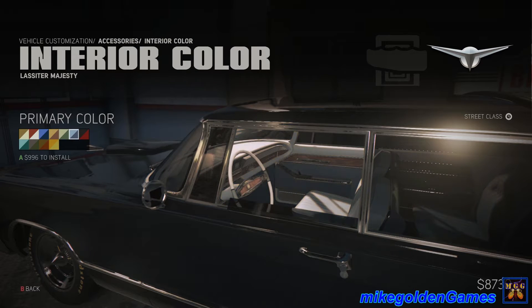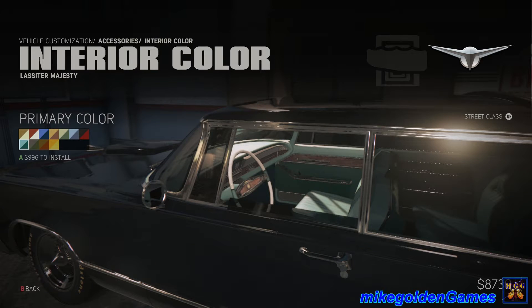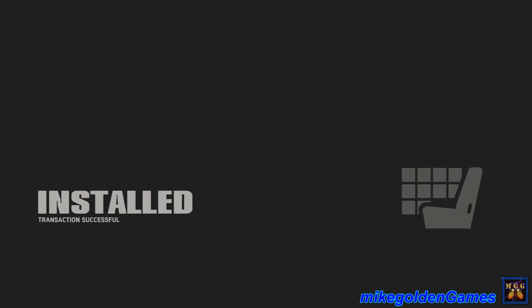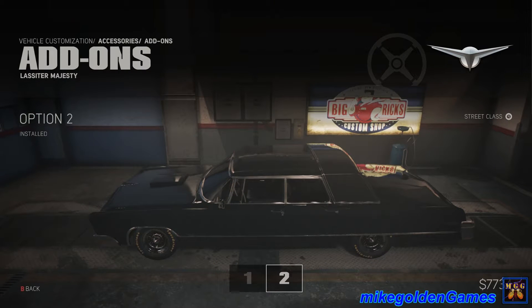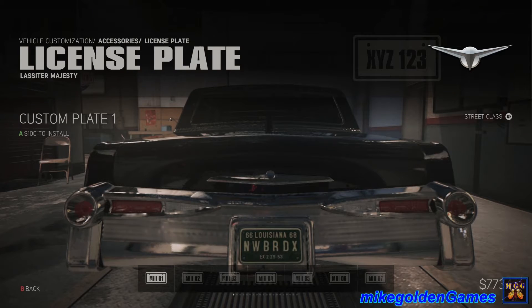Blue interior is nice. The red interior — that's a little too Mafia 2. I think I'll go with the all-black interior — looks good. What is that? Extended cab in the back — that's pretty cool. I'm gonna stick with that.